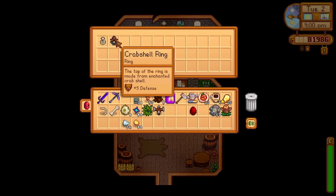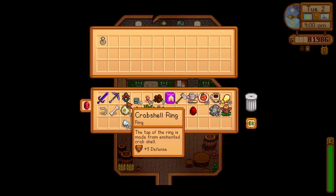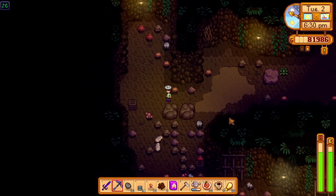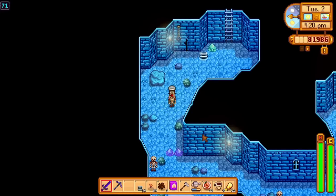Some notable mentions include the Crabshell Ring, which provides your character plus 5 defense when worn and is achieved when you kill 60 rock crabs. Defense works by reducing the amount of damage an enemy can do depending on the amount of defense that item provides. So for example, with this ring when you've got plus 5 defense, an enemy will do 5 less damage depending on the damage they do to you.